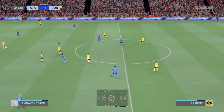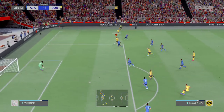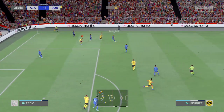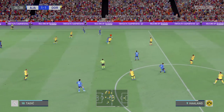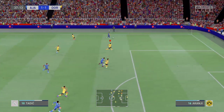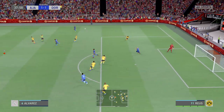Manuel Akanji. Brandt with it. Haaland. Meunier. That's the kind of contribution you want from your defender. Dusan Tadic with space on the flank. Space and time for the cross — not all that hard to deal with crosses like that.